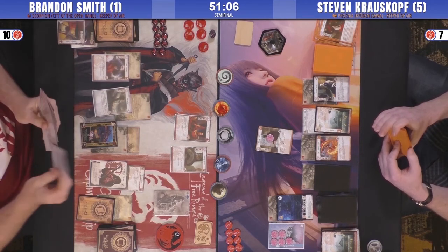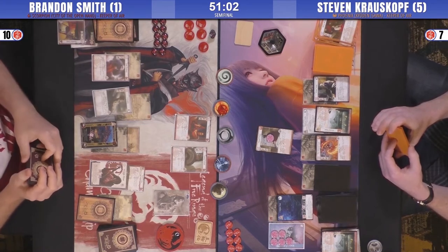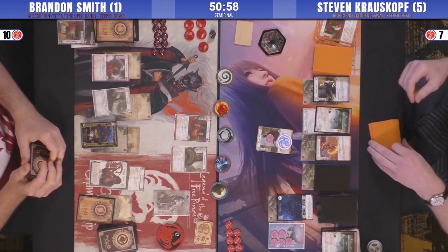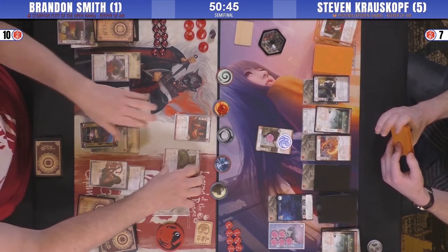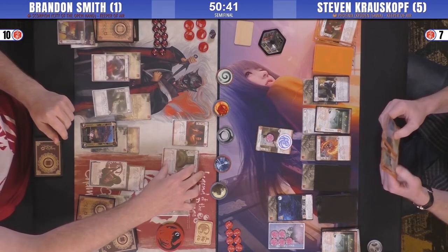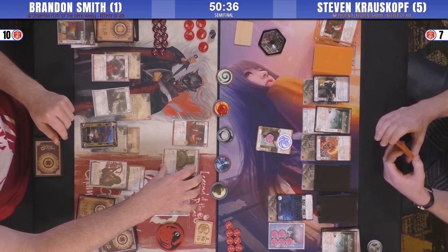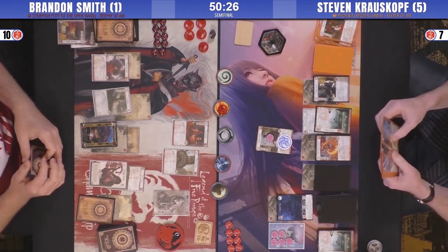Looks like a For Shame. This guy's a cloud — I didn't see what he drew. A ring? That's pretty heavy — he's got five, six political. He could go for that Shrine if he really wants it out and gone. Six political on Fire, or Void, or Earth — probably Fire for the fate I think.